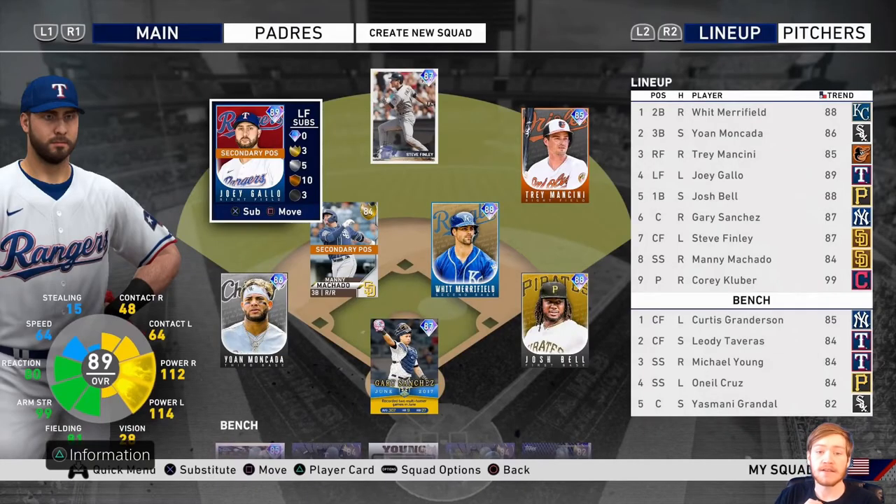The second and last team we're going to look at is Max's team. Max has been a moderator and follower of my channel for a long time and has finally taken my advice. As you can see, he has very good cards — Trey Mancini is decent, Josh Bell is a beast, Moncada is a beast, Joey Gallo's a beast. He hit a high enough level to get Gary Sanchez, and he also got Cory Kluber.